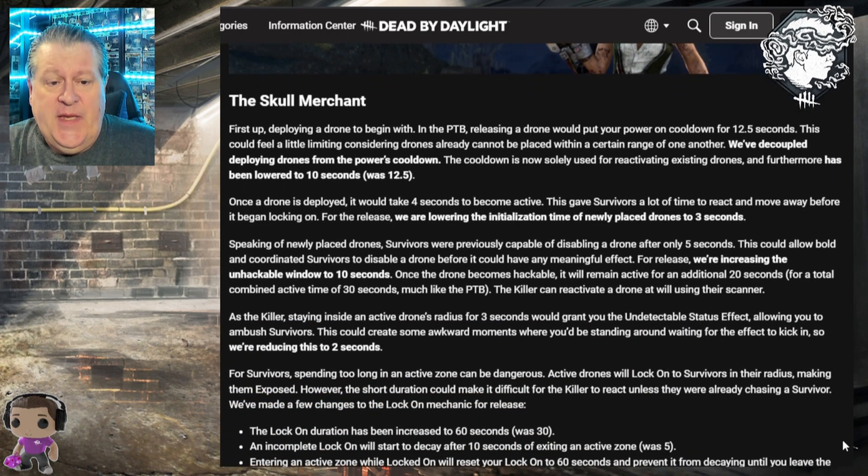Previously, survivors could disable a drone after only five seconds, allowing bold survivors to disable it before it had any meaningful effect. For release, the unhackable window is being increased to 10 seconds. Once unhackable, the drone remains active for an additional 20 seconds, for a total of 30 seconds combined. The killer can still reactivate a drone at will using their scanner — important because reactivating lets it scan through walls, unlike scouting mode. Staying inside an active drone's radius for two seconds (reduced from three) grants the killer the Undetectable status effect.